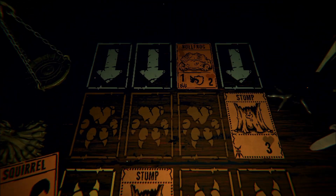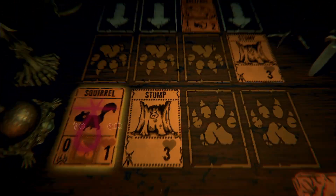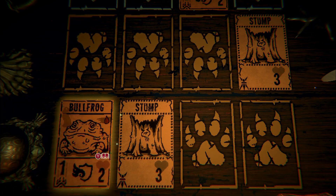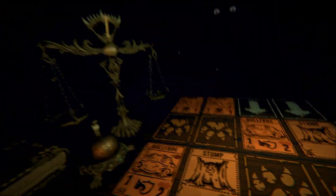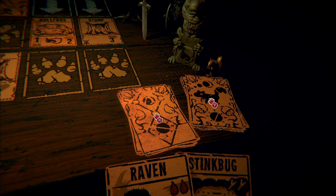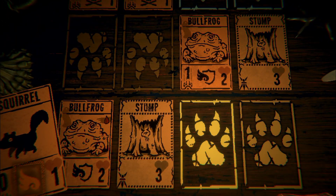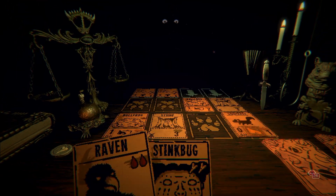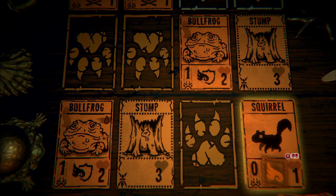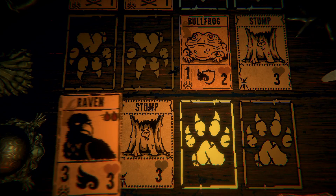Bullfrog. Played the bullfrog, moved to combat. Okay, two adders. Draw a squirrel. Raven is a 3/3 flyer though. Yeah, I like the raven — let's use that to get rid of this frog.